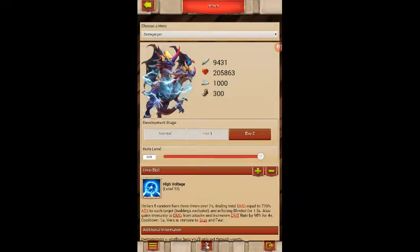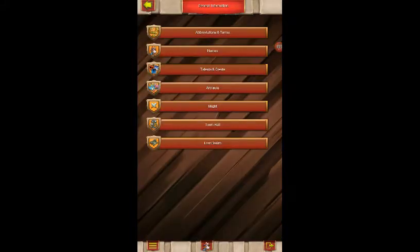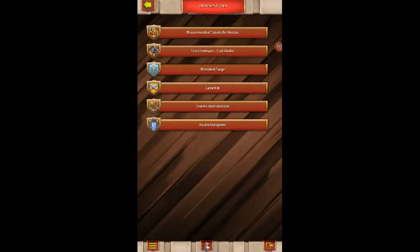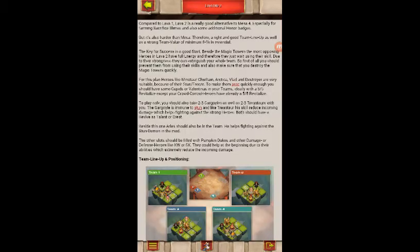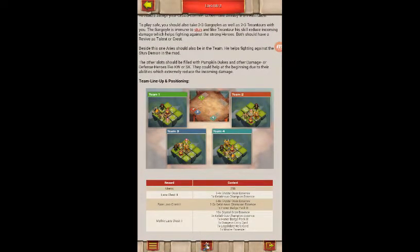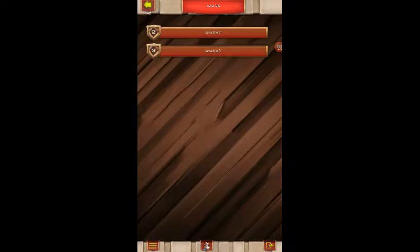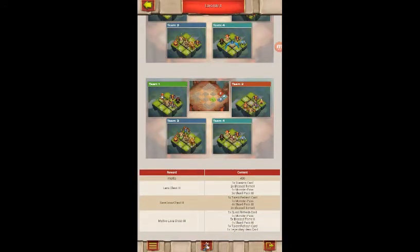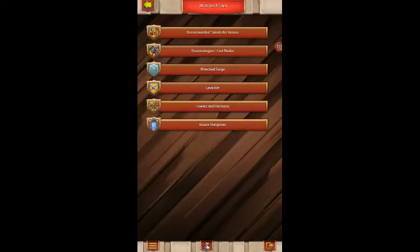It shows you what's going on — kind of like the book at the bottom — the compendium. And here you can go to strategies and tips. Lava Isle, Lava Isle 2 — it actually shows you how to set up your lava teams, who's a good idea to use. Lava 3 is what we run on a typical basis. It hasn't been updated because it would need to add the new heroes.